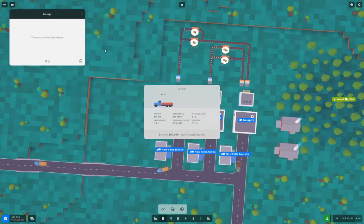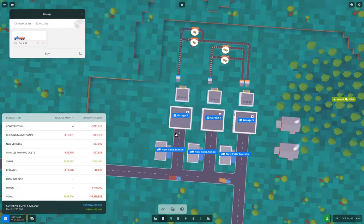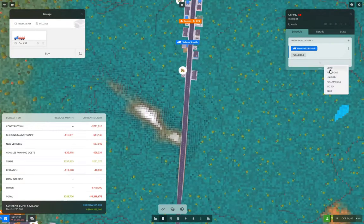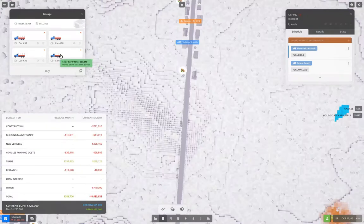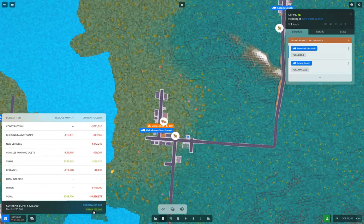I'll go in here and buy a couple of trucks that can take the beams - set to wood beam, great. Not enough money right now, so I'll borrow some. Buy. This is going to be a full load here, then we'll go up here and do a full unload there, make a line out of it and duplicate this. We'll do six of them - release the ninjas. Now let's repay some of that loan.